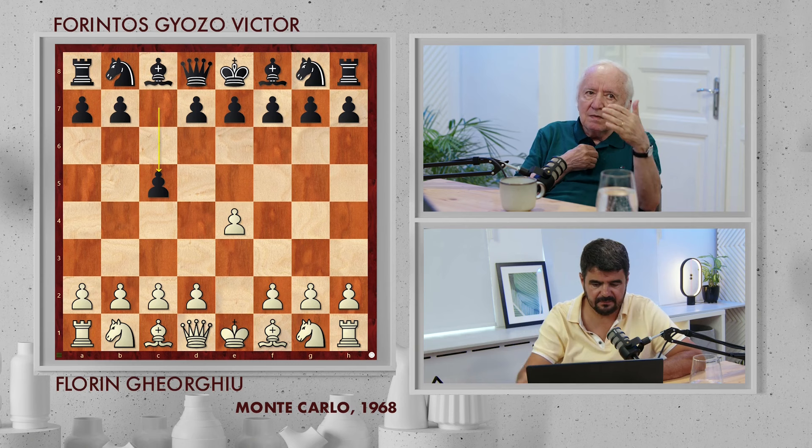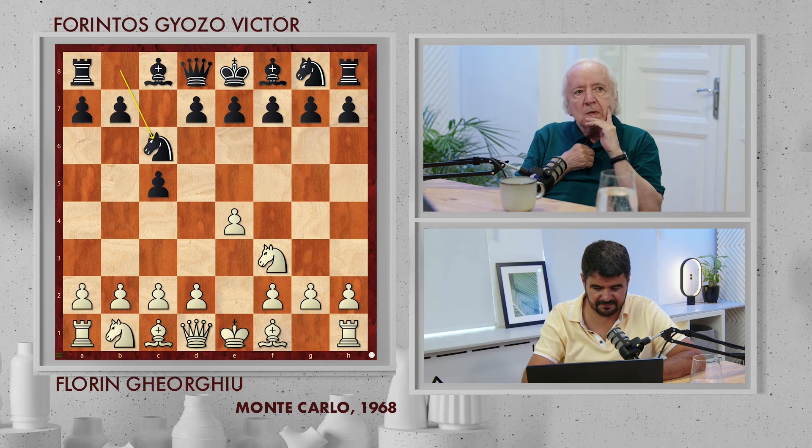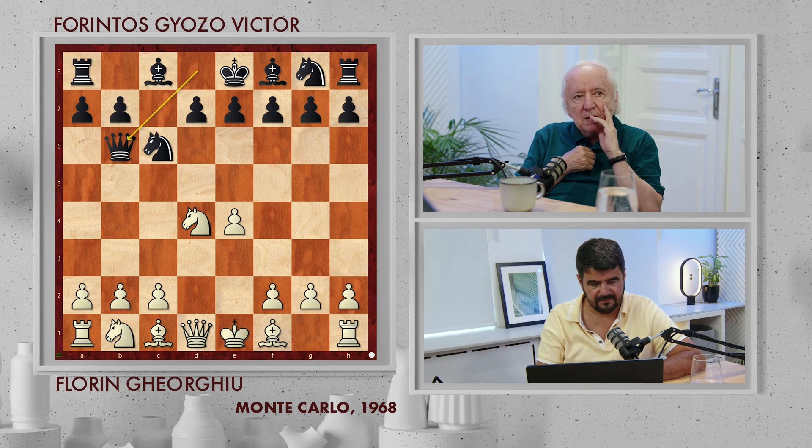He tried again the Hungarian variation with Queen b6, like Portis — the same idea. And again, it was a very beautiful game. Now I played d4, he took on d4, of course. Knight takes, and again Queen b6 — the Hungarian variation.